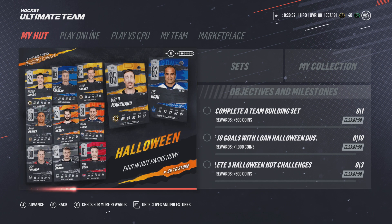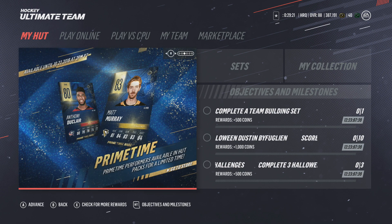You've also got other Halloween impact cards: Chara, Perico, Bacchus, Reeves, Castor, Lucic, Fanaf, Brown, Domi, Marchand, and Ty Domi.